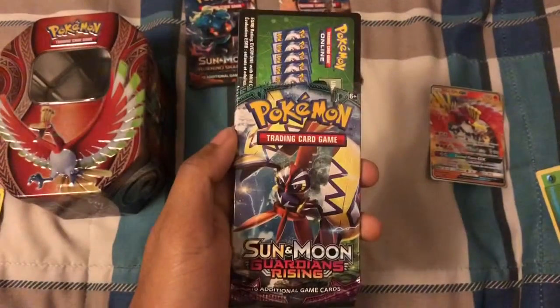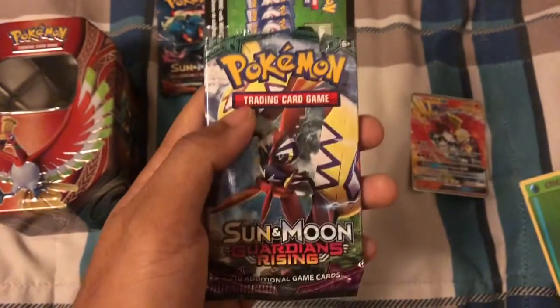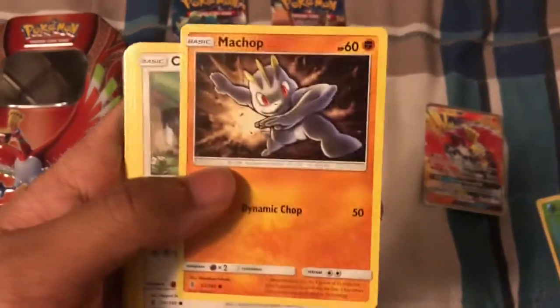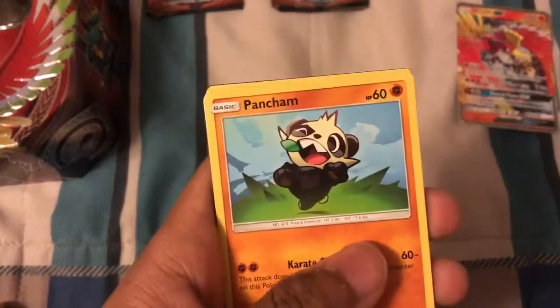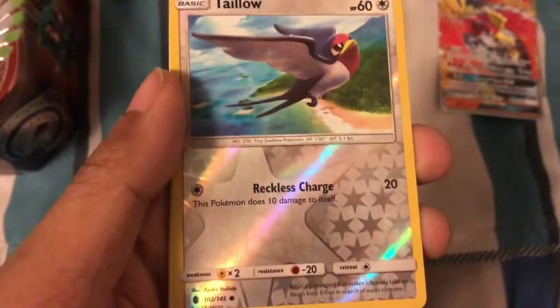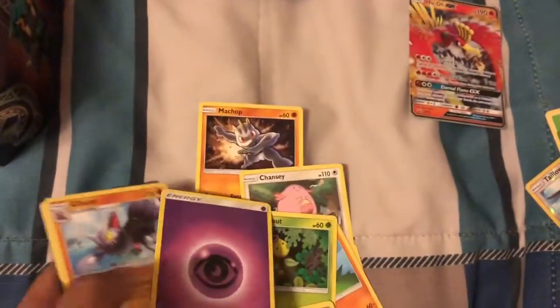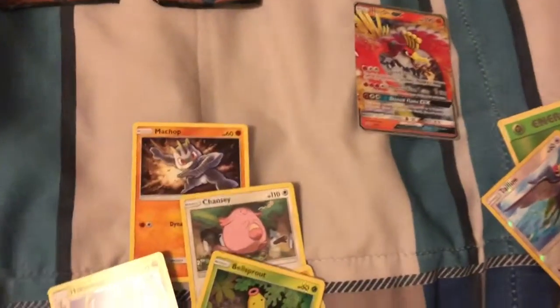The second booster pack is Sun and Moon Guardian Rising - I think there's a legendary Pokemon on it, but I haven't been watching Pokemon for a few days. Let's see what we find: Chansey, Snorunt, Jangmo-o, Bewear, and Comfey. Our rare is Sylveon. Then Energy, Flygon Trainer, and Hakamo-o. That's the second booster pack done.